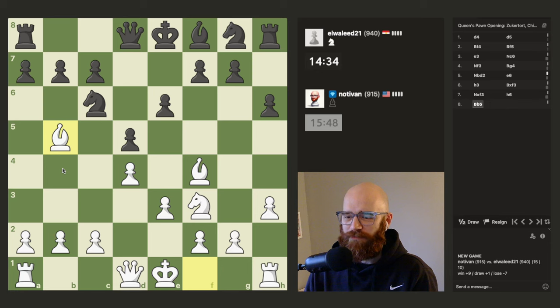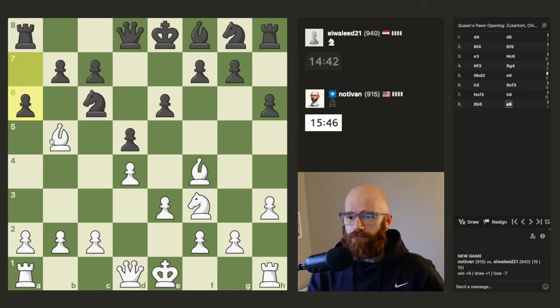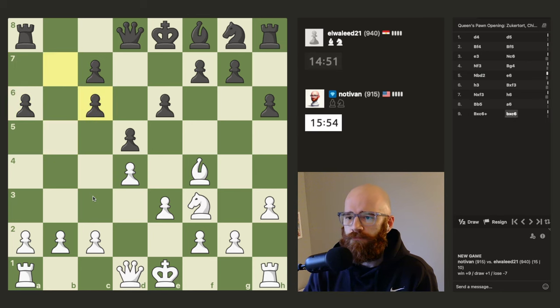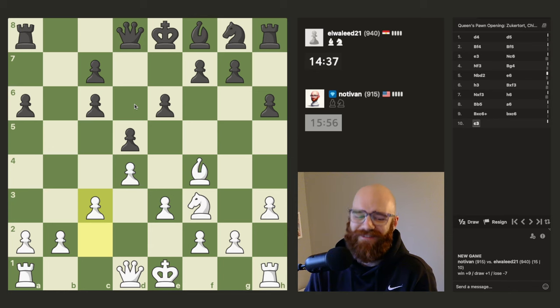Let's see if I remember it. I believe it's getting the knight out, getting the queen over here, and then getting the knight to e5 if the queen protects c6. It's a little fuzzy. Chad, if you're watching, I'm so sorry if I forgot this line.